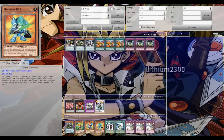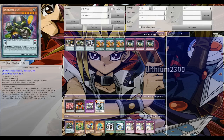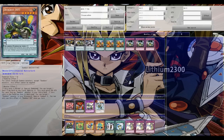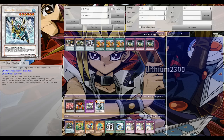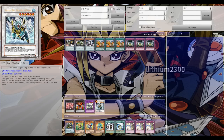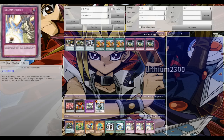They combine very well with Desbots - the level one tuner and the level three that can special summon any Desbot from the deck. Desbot Number Five is excellent: you special summon it with your level three Desbot and it has a Mystical Space Typhoon effect to pop one of your opponent's back rows. Being level five enables rank five Xyz plays. Duloren can also be special summoned using the level one Desbot tuner and one of your Dynamist level fives, and can reuse your Dynamist Charge trap.